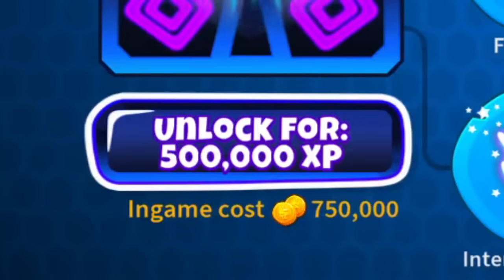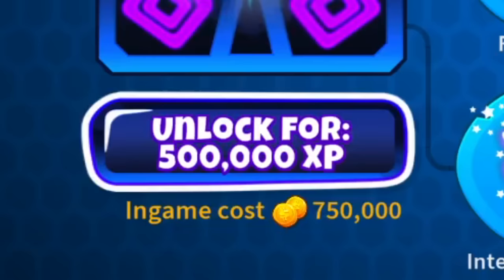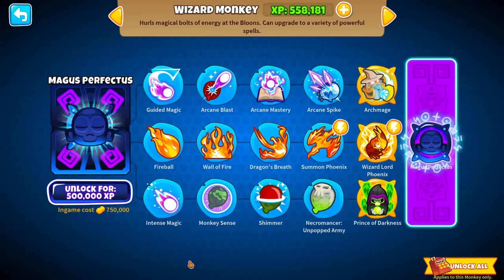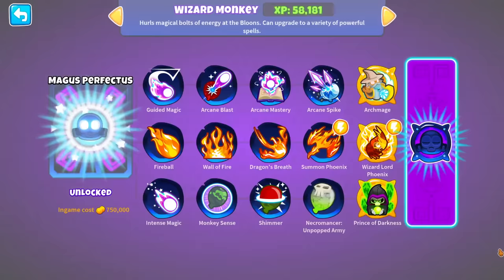Ladies and gents, the Wizard Paragon is arriving, coming in at 500k XP to unlock and an in-game cost of 750k. The Magus Perfectus description says: 'Only the most perfect wizard can channel the ancient powers of the beyond.' Wow, so deep and inspirational. Anyways, let's unlock it — and there it is in its full glory.